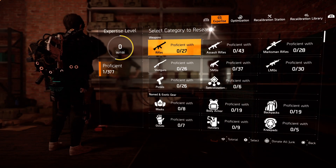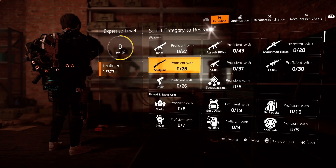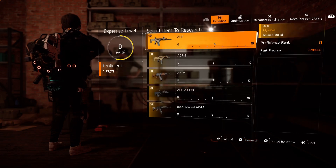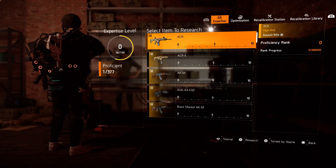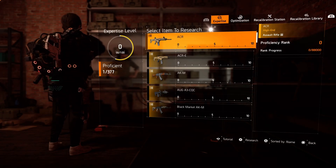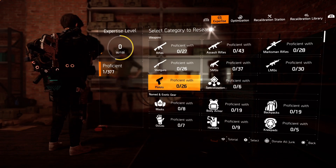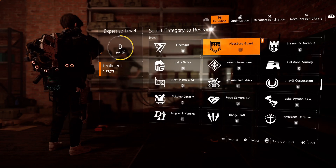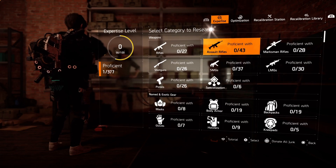After optimization, we come to expertise levels. There are a total of 377 expertise levels, and to achieve them you have to play a lot of Division 2. Each item has its own expertise level — you just equip that item and play the game until it reaches level 10. There are 377 items in the game and each item must reach level 10, then you will achieve one expertise level. There is no shortcut — it took me a month to reach expertise level 20, and there are 25 complete expertise levels.